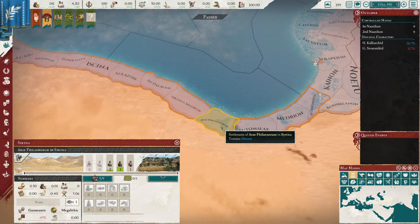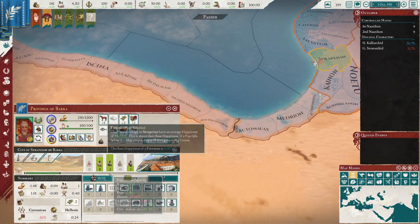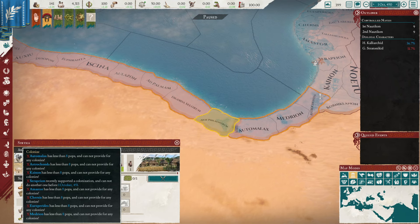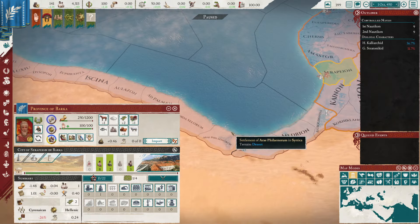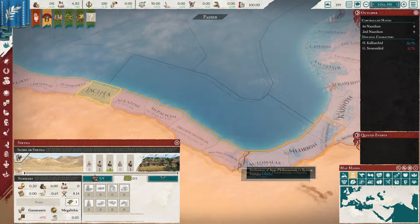If we look over to the next settlement, we see that we cannot colonize it because Serapion no longer meets the requirements - not any of the ones I've listed, but one additional one that only takes effect once you've already done a colonization. Serapion recently supported a colonization and cannot do another one before a certain date - basically one year. One territory can only settle one territory per year. So if you're doing all your colonization from Serapion, it would take you six years to settle all of this.